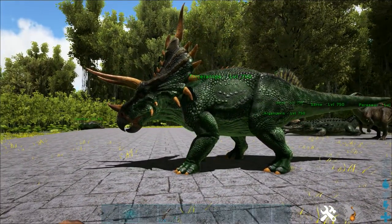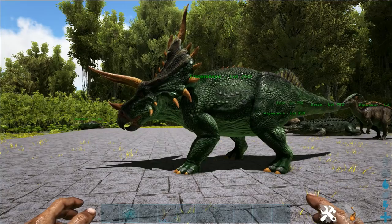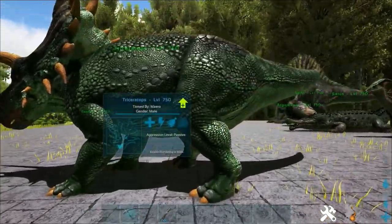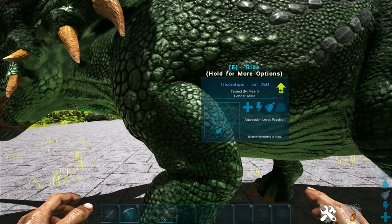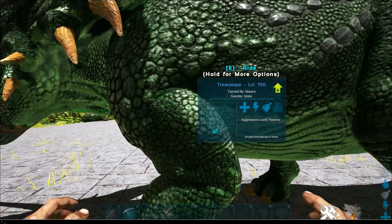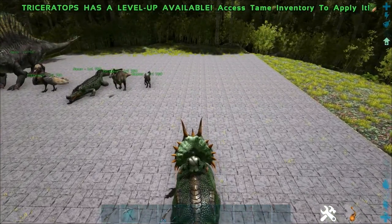Next up is the Triceratops. To me it doesn't look a whole lot different — they do look like they have a little bit more refined legs and stomach, and a lot more texture on the actual scales. But what you get out of the Triceratops is a lot of new functionality. We notice some different footstep noises running around.